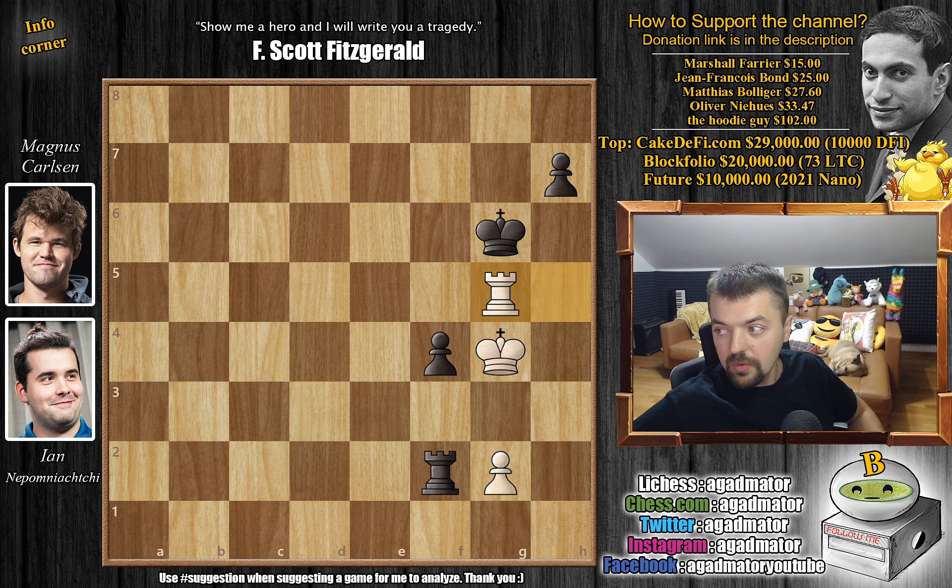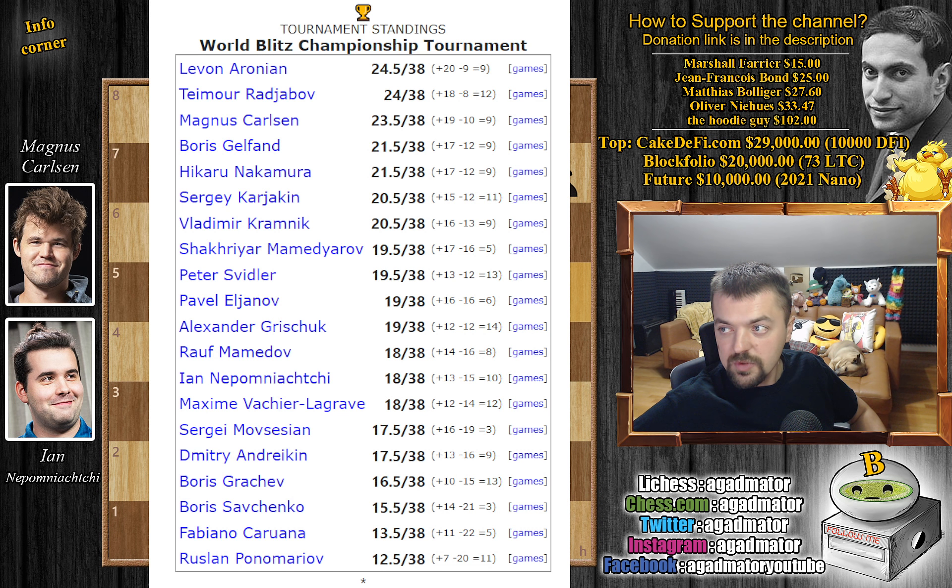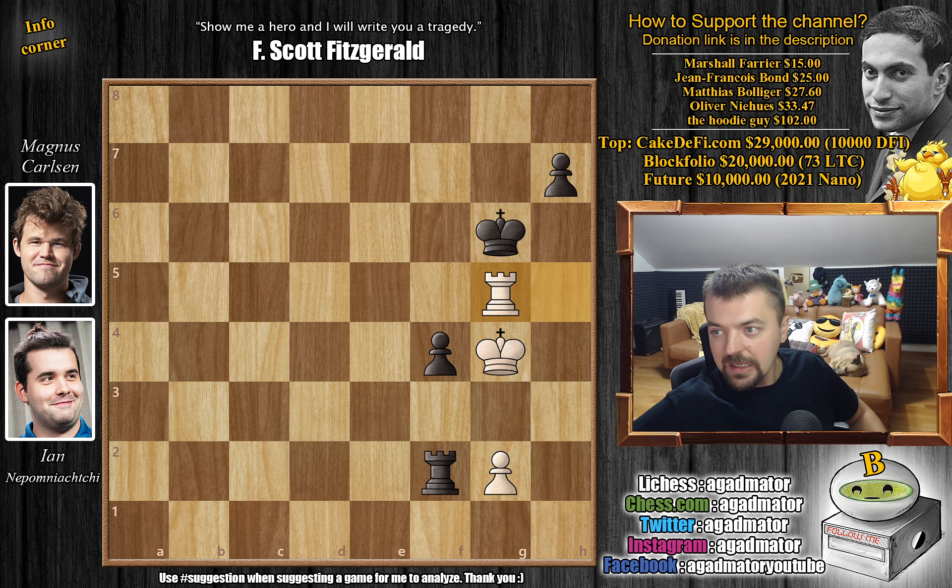Here are the standings of the 2010 World Blitz Championship. The tournament was won by Levon Aronian with 24.5 points, followed by Teimour Radjabov with 24, and Magnus Carlsen in third place with 23.5. Then Boris Gelfand, Hikaru Nakamura, Sergei Karjakin, Vladimir Kramnik, Shakhriyar Mamedyarov, Peter Svidler, Pavel Eljanov, Alexander Grischuk, Rauf Mamedov, and only then Jan Nepomniachtchi with 18 out of 38 — followed by Maxim Vashegradsky, Sergei Movsesian, Dmitry Andreikin, Boris Grachev, Boris Savchenko, Fabiano Caruana, and Ruslan Ponomariov. There you have it: the standings of the 2010 World Blitz Championship, and the fifth encounter between Magnus and Nepo.